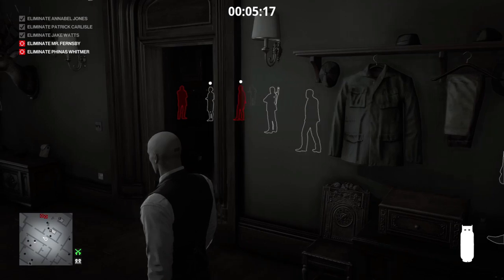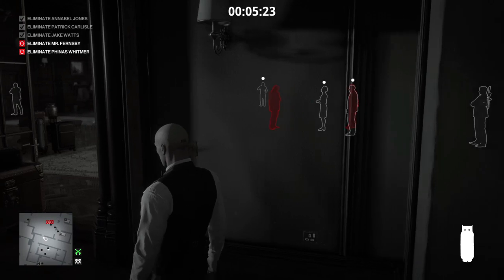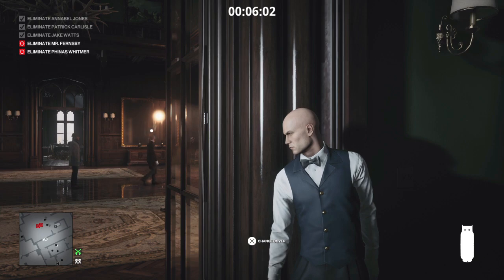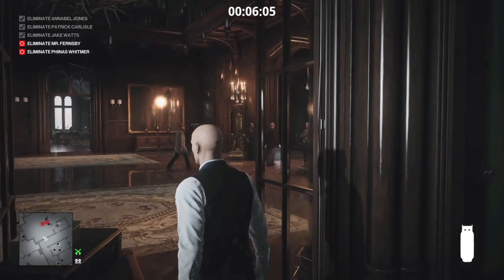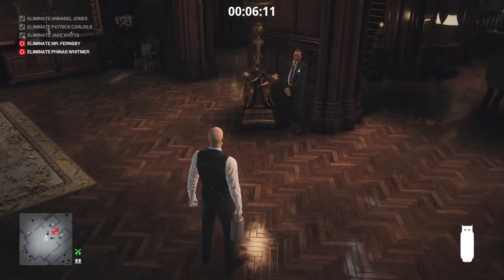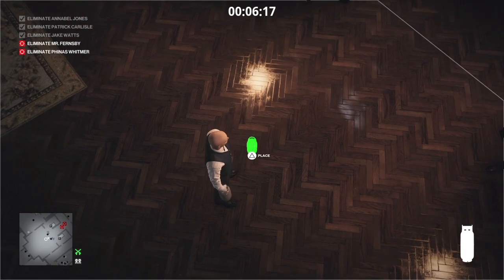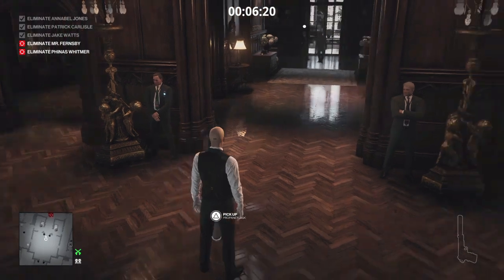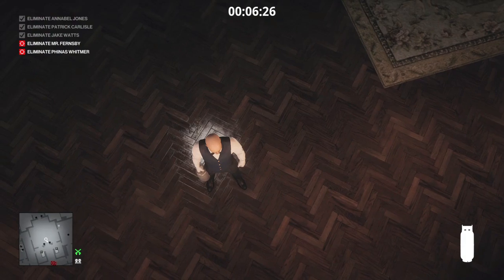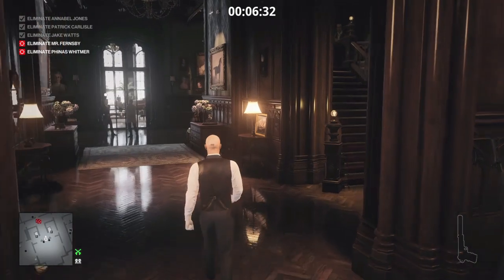We retrieve the propane cylinder from the kitchen and return to the entrance hall, where currently our two targets are in attendance along with Madam Carlisle and her bodyguard. Once everybody has moved away, we enter the entrance hall and place the propane cylinder on the floor. It looks a little too close to the guards, so we place it just behind us — that should be far enough away.